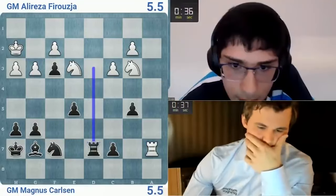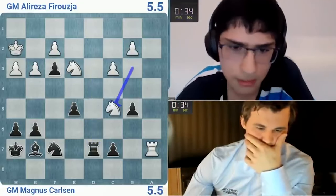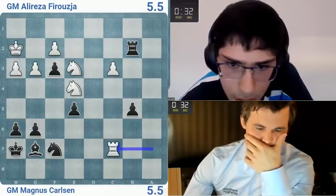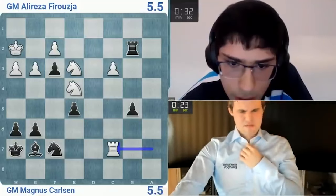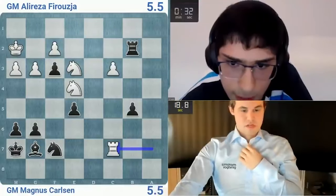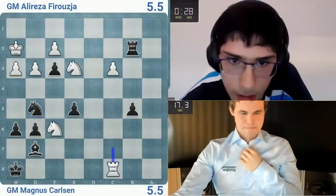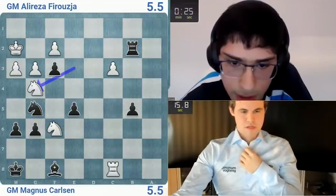Rook c8. Knight g4, he got h5 — that was my idea. Knight g4, knight g4 — okay, I can't start running away. It's just take — oh, this is clever. What are you doing, what are you doing — take it, come on.